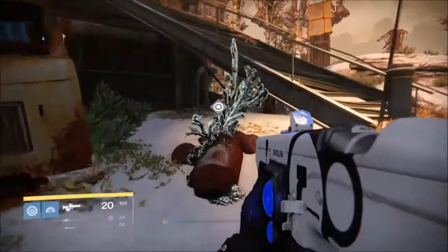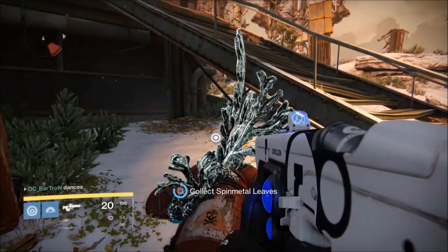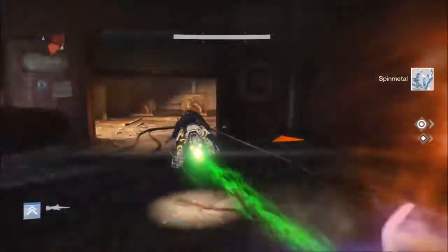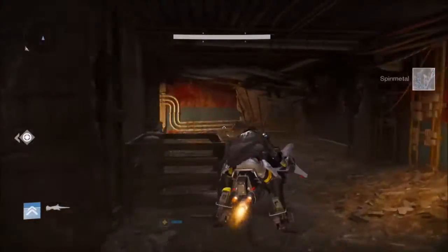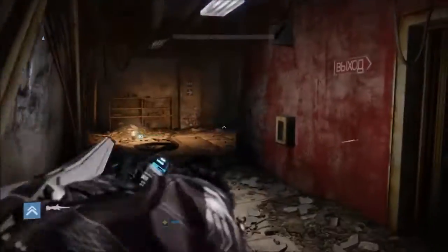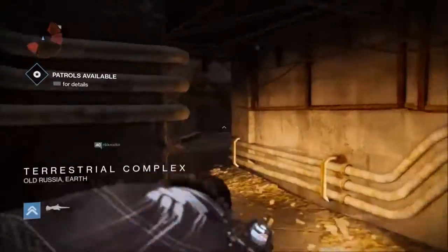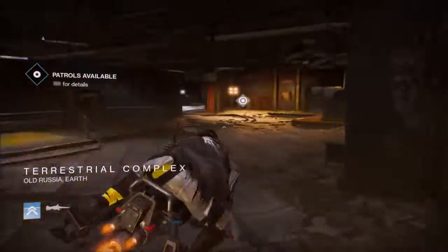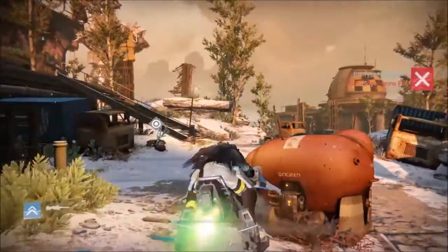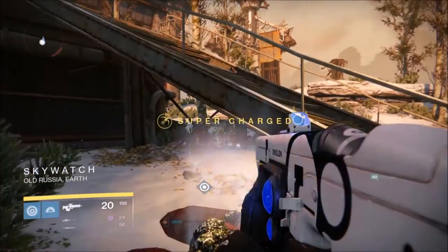Hey guys, this is DC Bartron. Many of you might be figuring out that farming for spin metal can be quite difficult. Going into the Sky Watch in Cosmodrome, leaving the area up to the Terrestrial Complex, and then going back to the same place that you picked up the spin metal — best if you find spin metal close to this entrance and go back and refarm it.